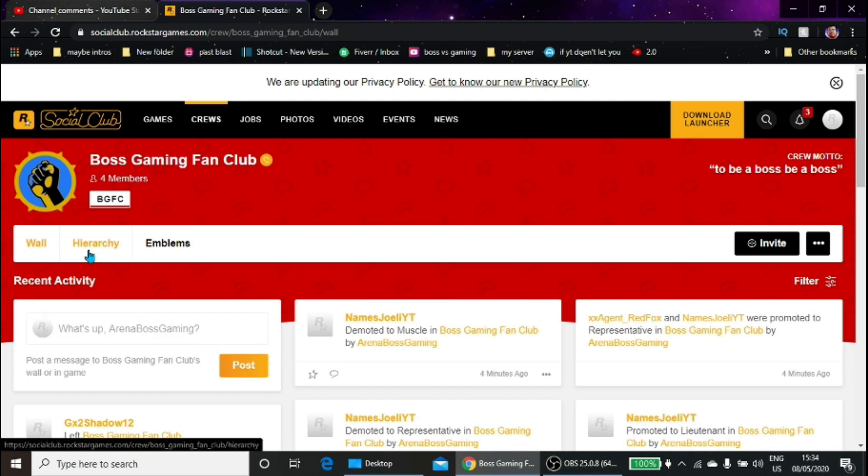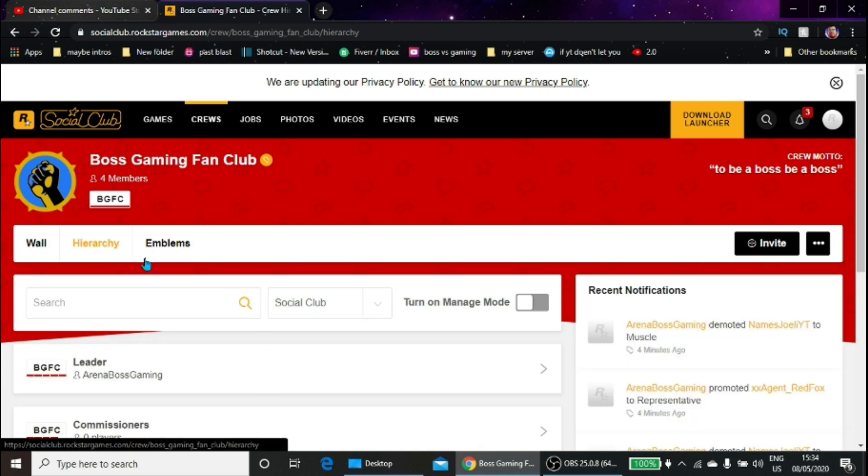Then you click on the crew management option, and what you do is click on 'Turn On Manage Mode.' Pretty much what manage mode is, it allows you to manage your crew and do whatever you want inside of your crew.